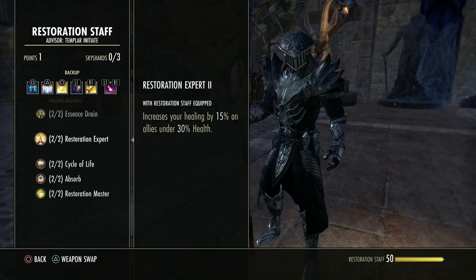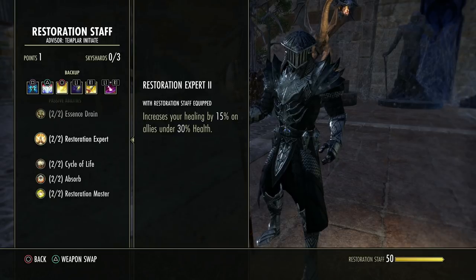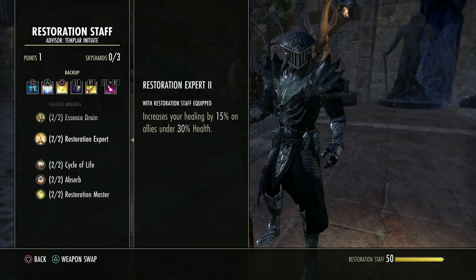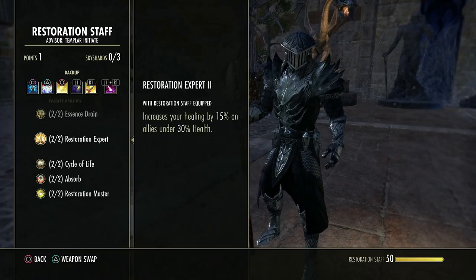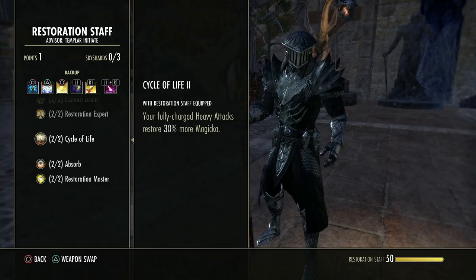This increases your healing by 15% on allies under 30% health — the lower their health, the bigger your heals, as long as you're using a resto staff. If you use any other weapon on your bar while throwing out a class heal, you don't get this passive. This one is specific to the resto heavy attack; the other is specific to holding the resto staff.